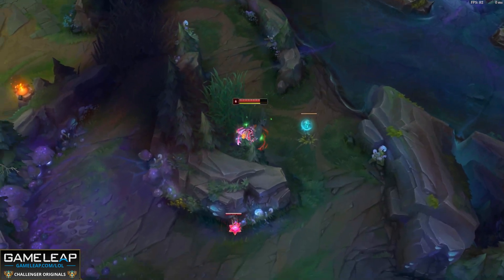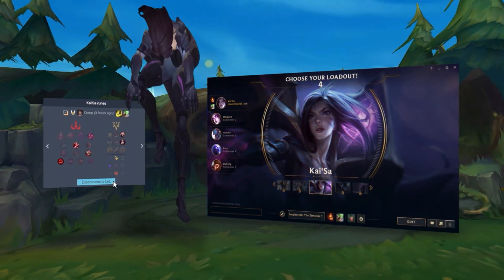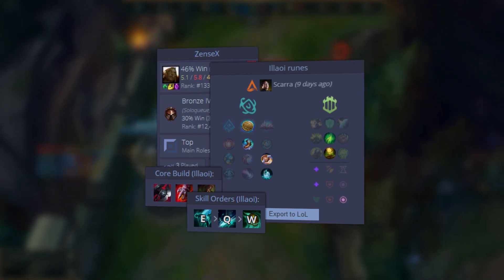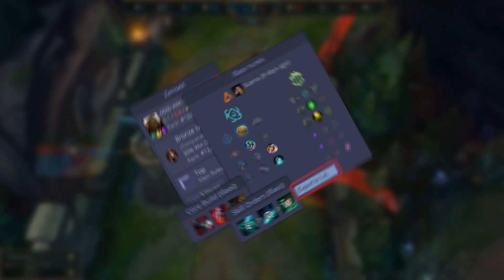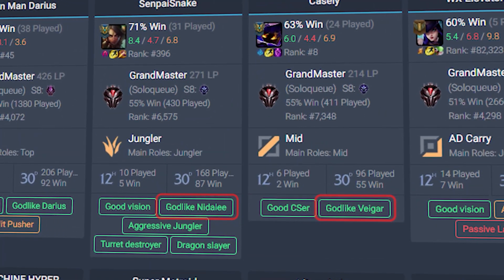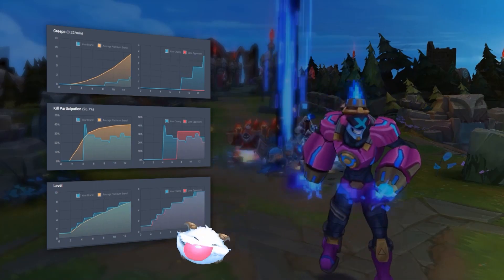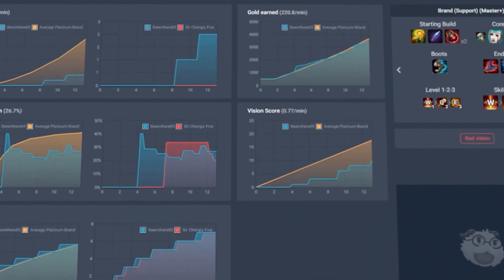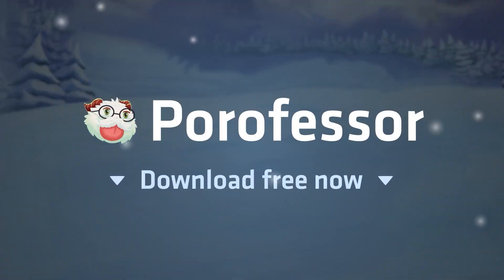But just before we get into the video, one thing you have to do before your next game is download the Porofessor app linked in the description. It allows you to quickly import the best rune pages used by the best players in the world on the champion you're picking — just one click and you're ready to go. The app also lets you scout your opponent, giving you their stats and how well they play their champion, so you know more about them than they know about themselves. It also gives you an in-game overlay to compare your CSing or kill participation to your rank or even Challenger players like Faker. Three million people have downloaded this free app because it works, so get on it in Season 12.